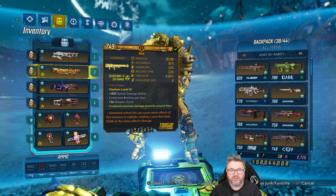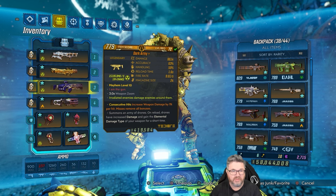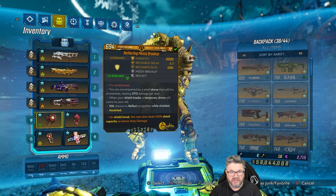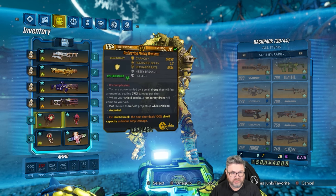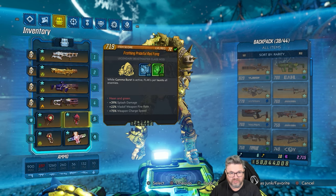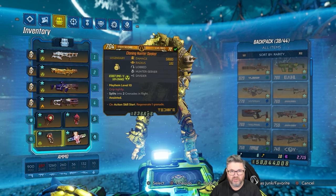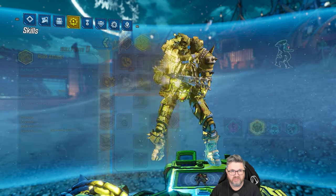In terms of the gear we're using: we got the plasma coil, a hive, a dark army plus — not a plus plus, just a plus — a lob with gamma burst on it, a messy breakup (not a perfect one, definitely not a perfect anointment), the red fang with splash. We got a Schluter on because we're farming, and we're using a cloning hunter seeker which doesn't have a good anointment either.